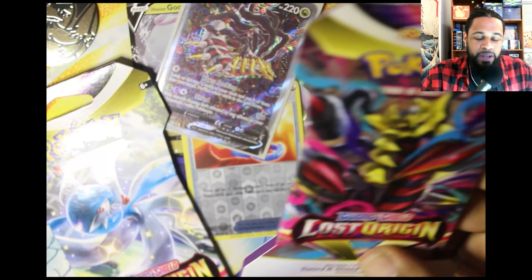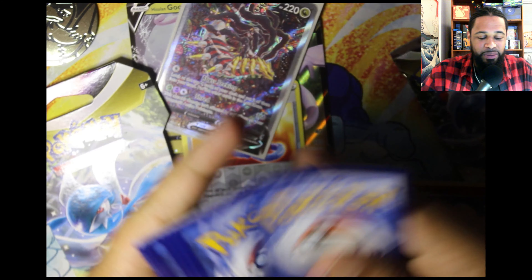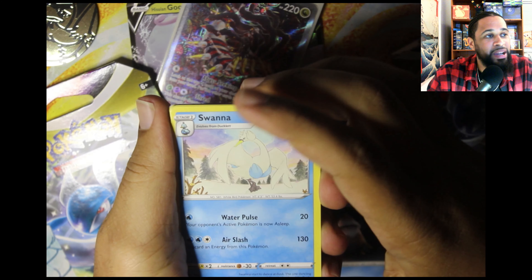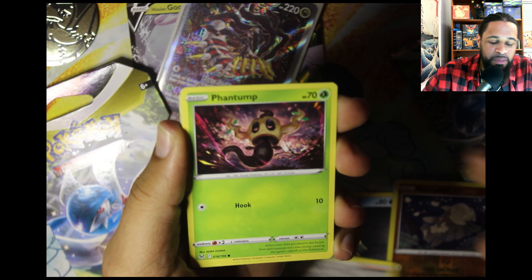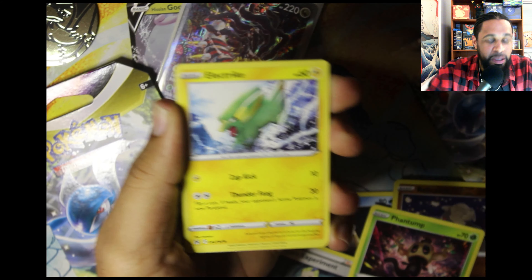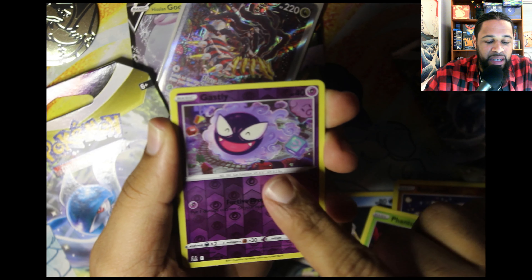I didn't get those in my LGS — this came from one of my friends, I can't say. There's a code card, I'll give you that, but I'm not giving up any of the details. We got a Swanna, a Porygon 2, Cresselia experiment, a Danny Phantom, Makita, an electric Murkrow. We got a Shuppet, a Gastly...